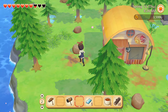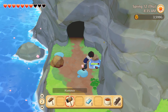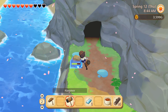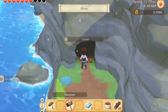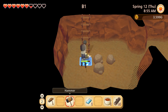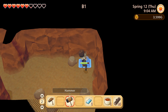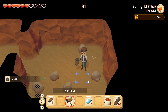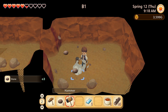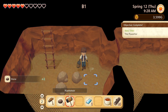The best way to get iron is actually to go into this cave. I think these big rocks give you iron — yeah. I'll just smash the ones that will give us iron if we are able to.